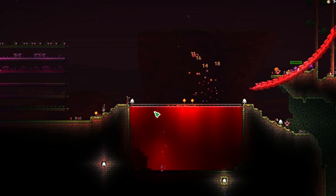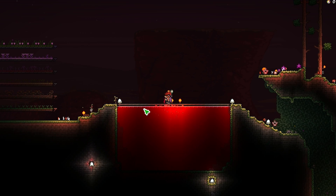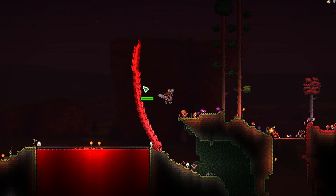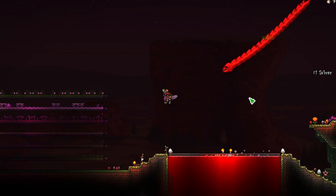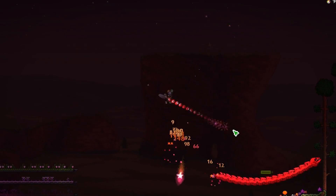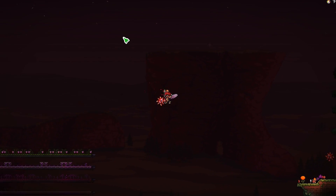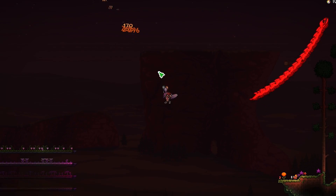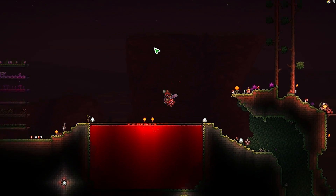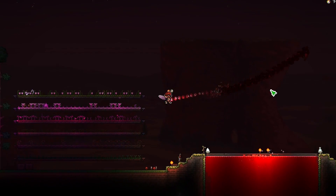Moving on to the hardmode enemies, we have the Blood Eel. This is a massive step up from the pre-hardmode enemies — it has a similar amount of health to a mini-boss with 6,000 HP, think of it as an equivalent to the Wyvern. The Blood Eel head will deal 90 damage, the body will deal 60 damage, and the tail will deal 50 damage. Aim for the Blood Eel's head because the head has zero defense, compared to the body's 30 and the tail's 40 defense.